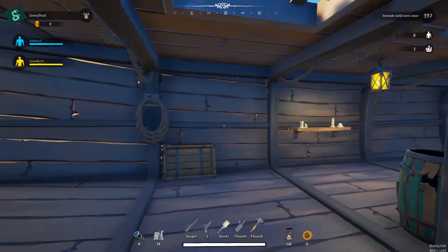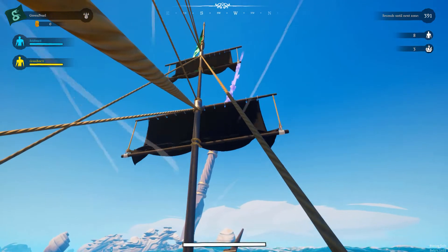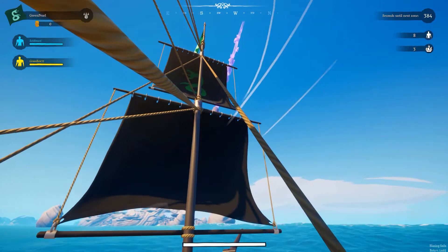After spawning on your ship, you'll need to set sail. For this, you need to use these pulleys. You can fold them down or up to adjust speed, but also rotate them to put them in the correct wind direction. This will give you a sweet speed boost.